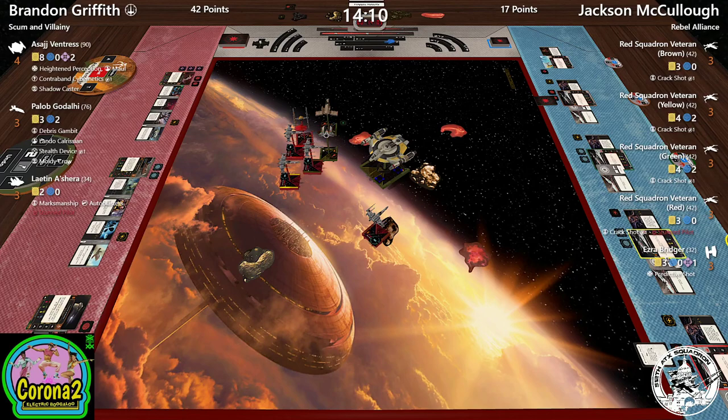The X-wings can't fit between Leighton and Asajj — they're going to bump. A two hard turn bump into Asajj; he moved through the rock so he has to roll again but takes no damage this time. As someone in chat said, Paylob is a trap — why do people keep falling for it? Like I said at the start, Paylob is a puzzle and most players just haven't figured out how to solve it. Brandon has lost exactly one game in the Corona Cup with this list.